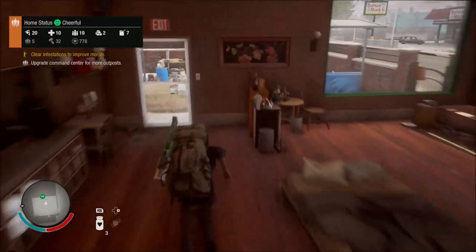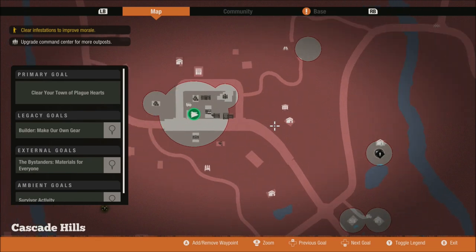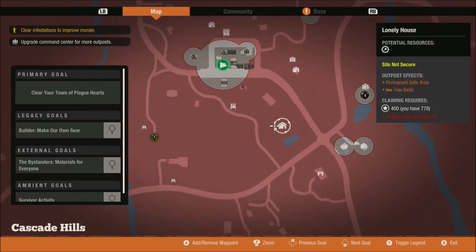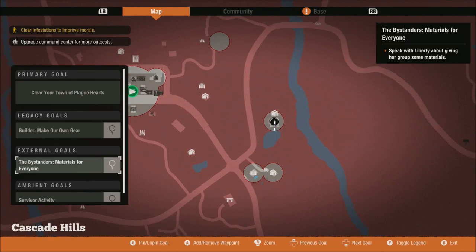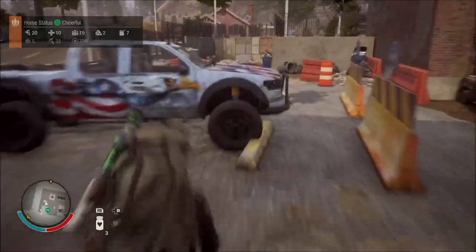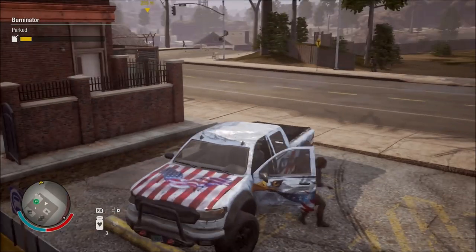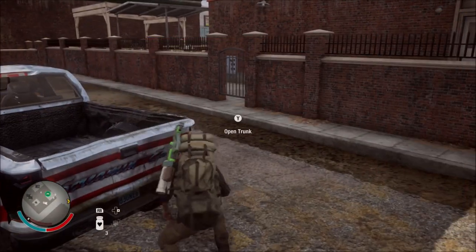Let's get out of the house and check the map real quick. Is there any place where there would be some materials for us? There are two places where they need help. They want materials — they're probably gonna give us some stuff, so I'm just gonna go there instead. We're just gonna scavenge in this video. It looks like it didn't save from last time.